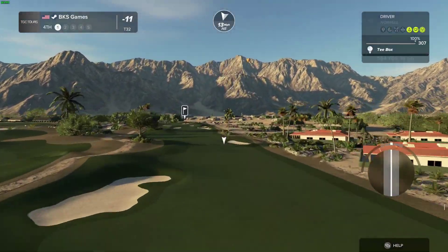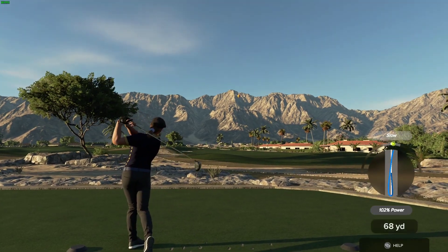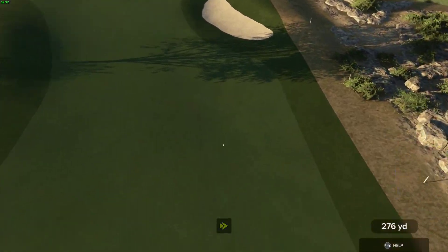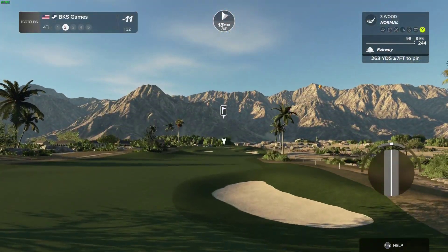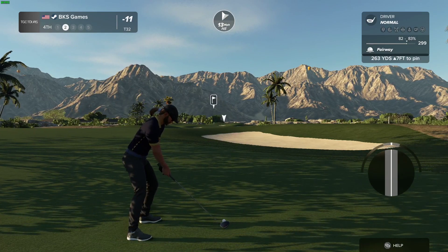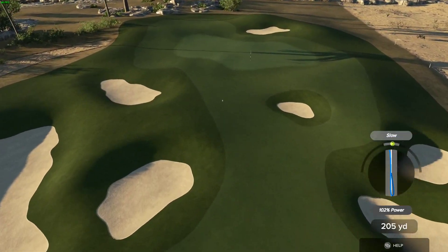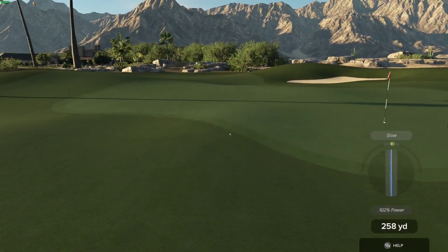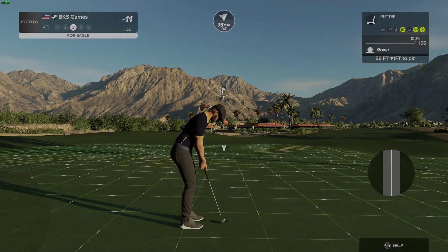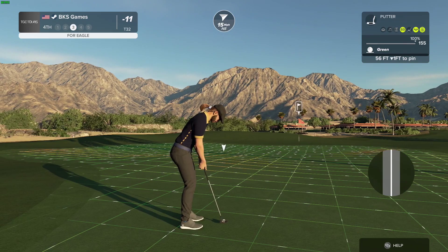Teeing up here on the fourth hole. Good stuff, good stuff. Don't see that every day — I guess you're just going to take that driver off the fairway and be on your way. Are you doing all right? On the green in regulation, that's good work. All right, this next putt drops and you'll get your eagle.